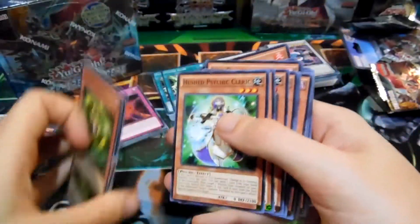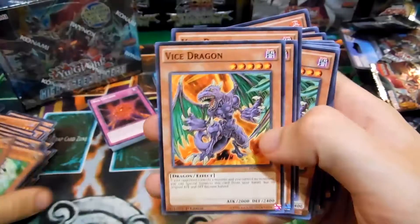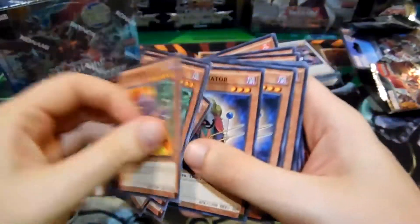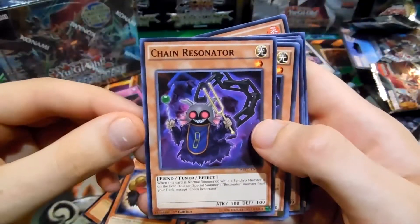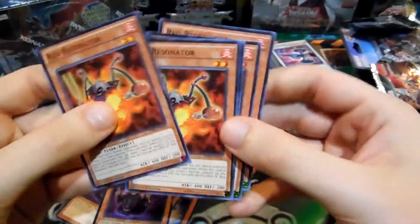Six Creepons and six Hush Psychic Clerics. Five Vice Dragons. Five Dark Resonators — it's weird we got five of each of the resonators — five Dark Resonators, five Chain Resonators, and five Red Resonators.